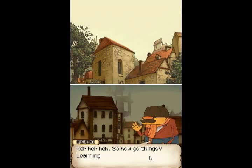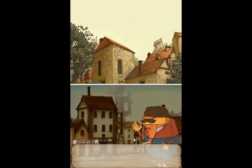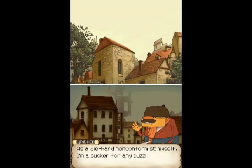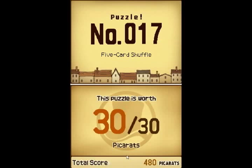So, how go things? Learning the ins and outs of Saint Mystere, are you? Yep. Solving puzzles is the only way to get by here - that's what the villagers value most. So, how about a puzzle right now? A little practice will keep you from embarrassing yourselves in front of others later. As a die-hard non-conformist myself, I'm a sucker for any puzzle where you gotta find the odd man out. I didn't mean to click on that, but we've found puzzle 17: The Five-Card Shuffle, worth 30 Picarats.